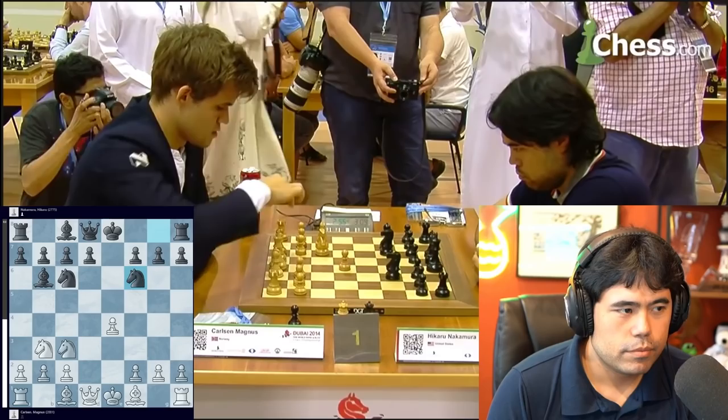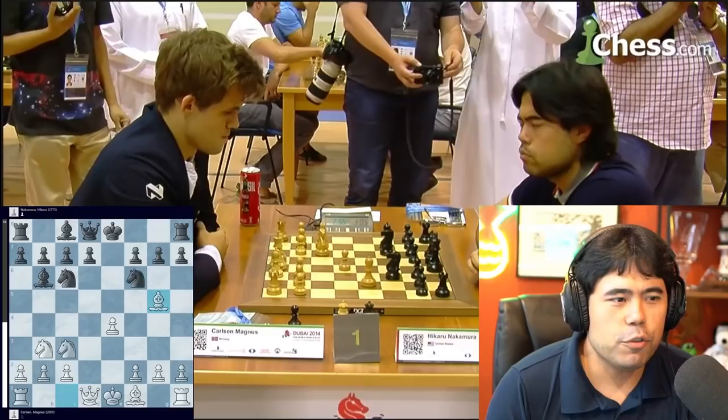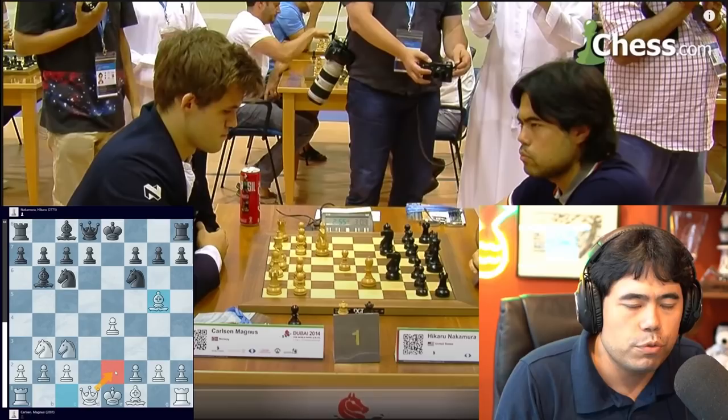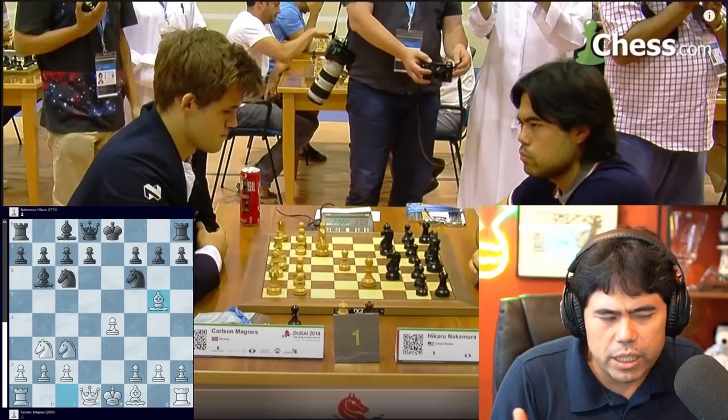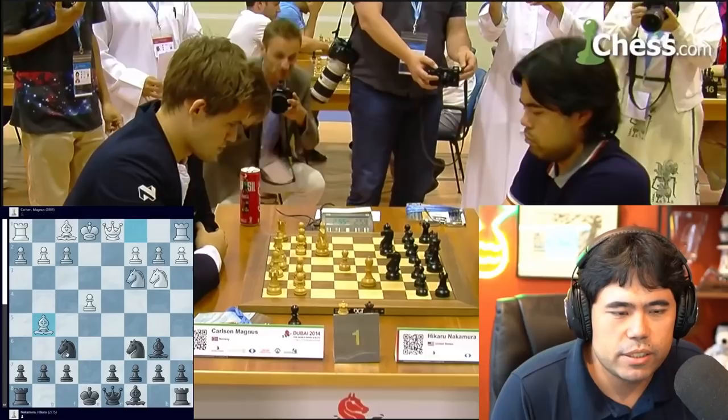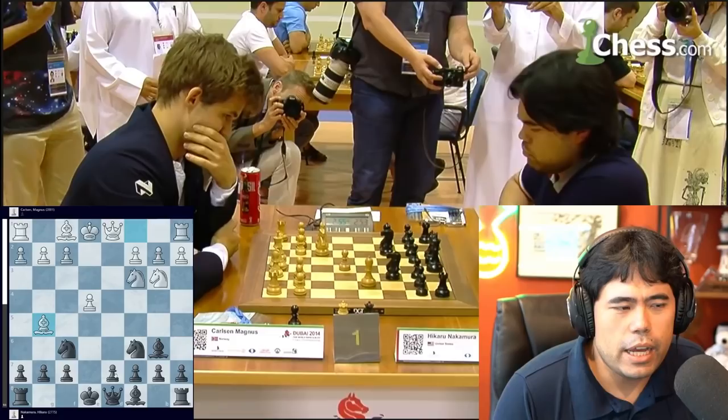Knight c3, Knight f6 — all pretty standard, obviously. Then he plays Bishop g5, again pretty normal so far. I'm thinking for a second. What I'm thinking here is whether this is a normal move order and what exactly the difference is, because there are a couple of different ways White can play this — White can also go Queen e2 first, as well as Queen f3 and Bishop f4 — so many different options. He goes with Bishop g5, which is why I start looking away, thinking about what I'm going to do here from the Black perspective.